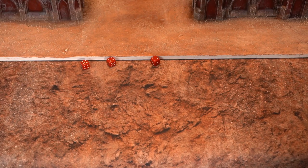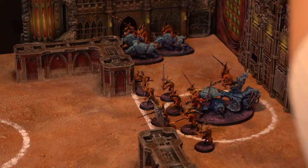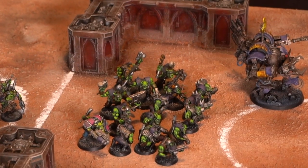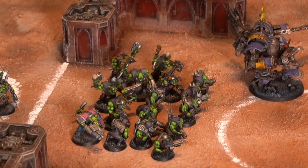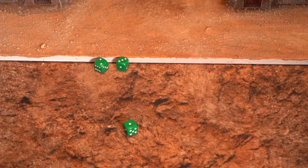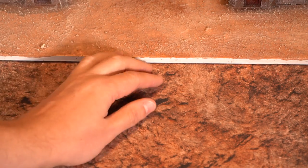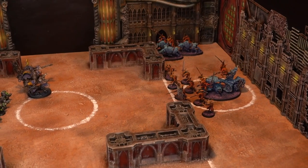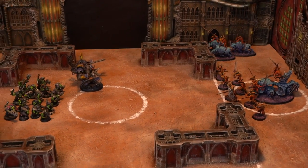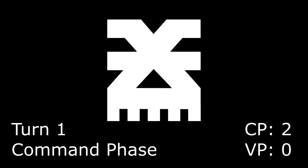Only 1 of those 5+ invulnerable demon saves makes it, so 2 demons are removed. The squad of Boyz also has a Big Shoota which is in range, hitting on 6s — absolutely nothing. Finally, the Warboss' custom Shoota will be hitting on 6s as well, targeting the Bloodletters — and again, 0 hits. That marks the end of a pretty uneventful shooting phase, and no one is within charge range, so on to Khorne Demons turn 1.